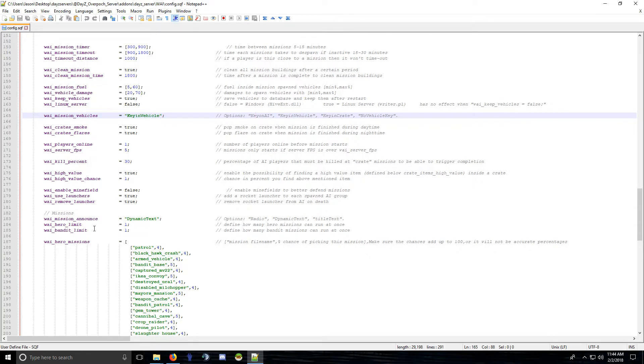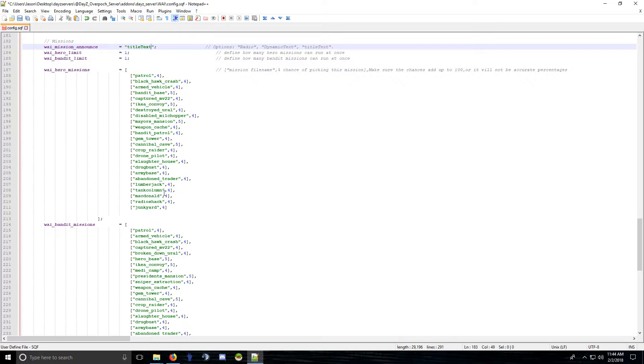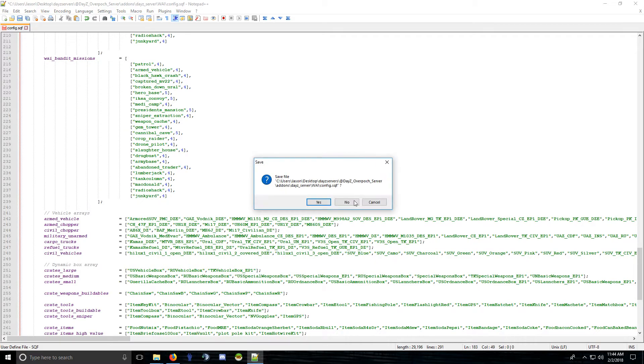For mission announcements, I added dynamic text — you can use radio, dynamic text, or title text. Title text is the one you can use without any client-side files; it just puts a white message across the middle of the screen. Dynamic text is the default, but you can change it by swapping the string value. Just double-click, copy, and replace with 'titleText' if you prefer — it will change the message delivery method.